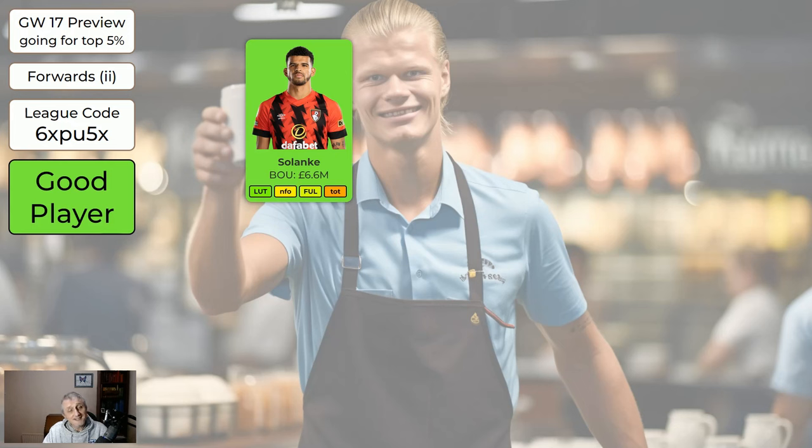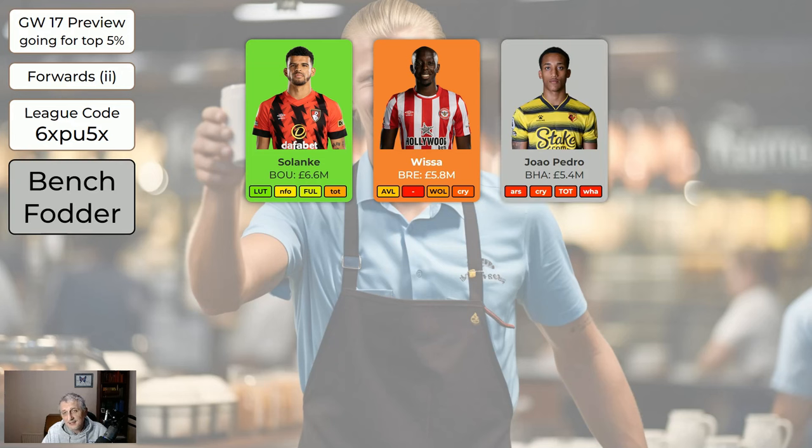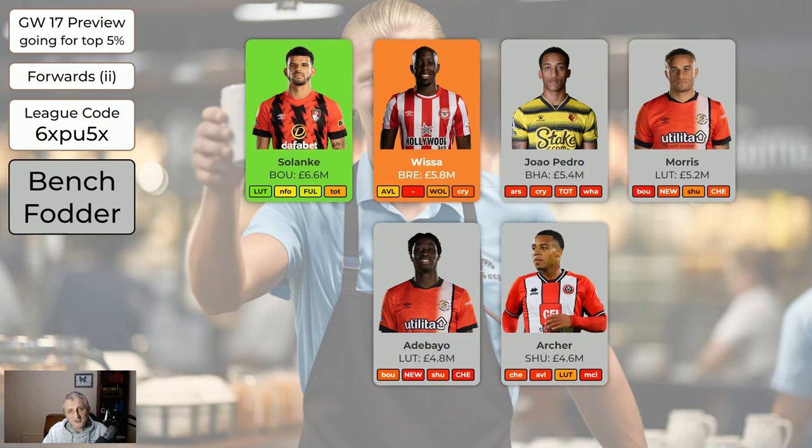The cheaper forwards: Solanke is still green - he's been green for a while, absolutely worth having. Visser is missing game week 18 and then a week or two after that he's going to be off to the African Cup of Nations, so don't bring him in. If you want to move him on, that's fine. The cheaper bench fodder players - Pedro, Morris, Adebayo who scored last game week, and Archer - would sit on your bench. Try not to have more than three grey players in your team. We have them so you've got more money to spend on other players.